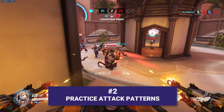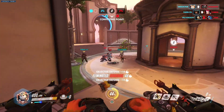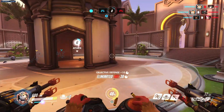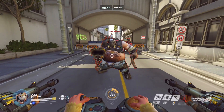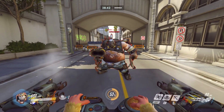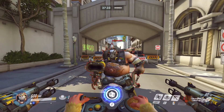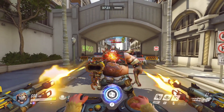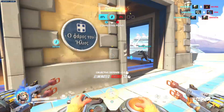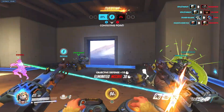Practice Attack Patterns. Hammond's weapons and abilities all focus on an attack style that's up close and personal with your target. His quad cannons are his primary attack, dealing 5 damage per shot with a magazine size of 80, so there's potential to do 400 damage before reloading, which would be even more if you take headshots into account. That's a lot of power, but the weapon's weaknesses are its range and long reload speed.